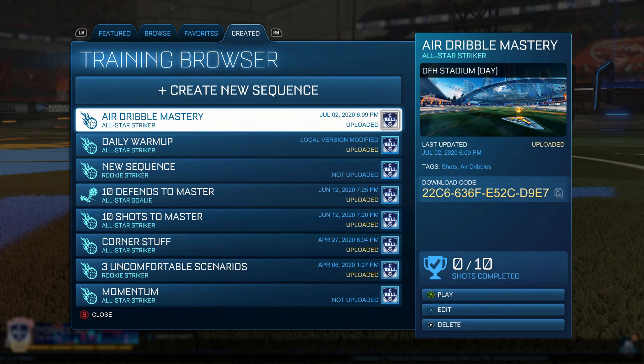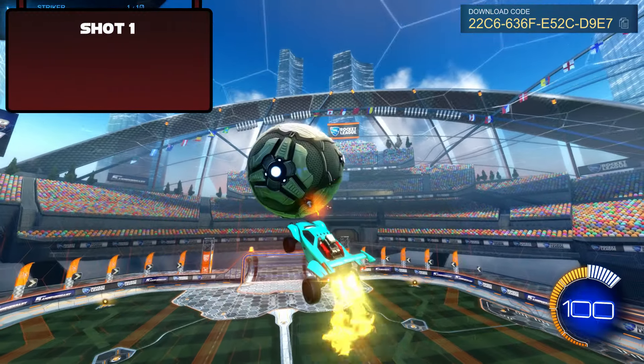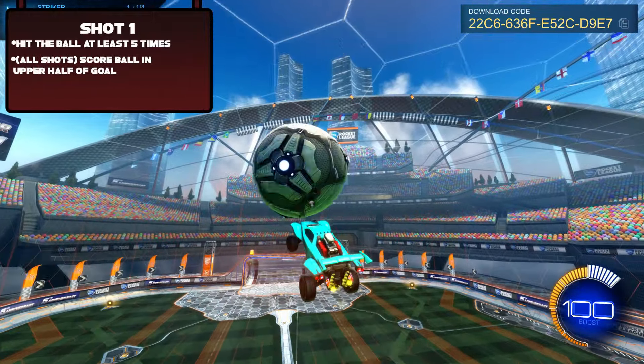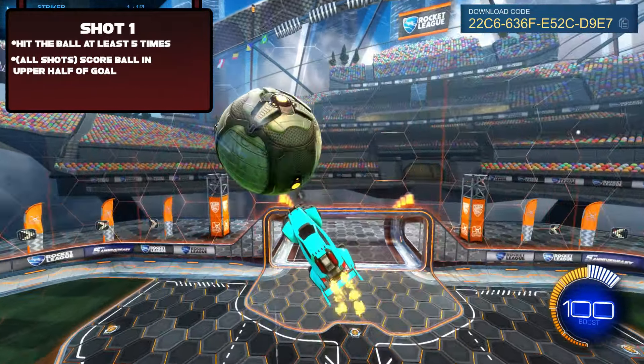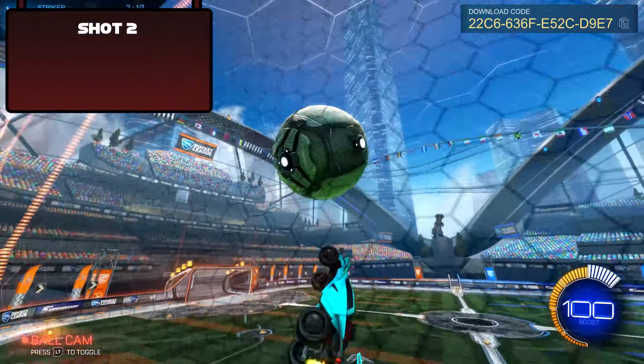Now let's take these shots and work on them in my custom training pack catered specifically for this video. There are 10 shots in here, so make sure to watch them all as I'll be explaining how to do each one. The first shot requires you to fly up and hit the ball at least five times before hitting it into the goal. As a general rule for all shots, we are aiming to score in the upper half of the goal or in the upper corners.